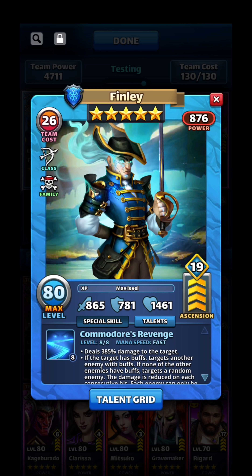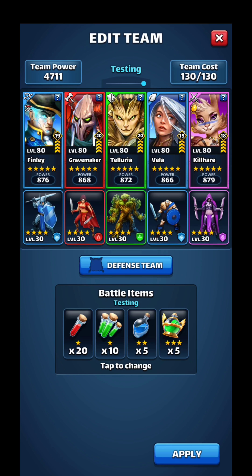You see Jabberwock in most upper-level defenses — he's really good. I try to keep wings fast rather than snipers. Kestrel is a good wing because he hits three. You'll see Finley in the wing position a lot too — he's kind of like Killhare in that most people have buffs, so if he goes off he's going to be devastating. This is actually my current defense: Telluria, Gravemaker, Vela, Finley, and Killhare — all emblems work together and they're very beefy.